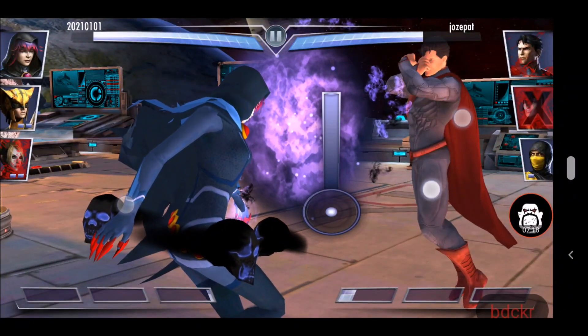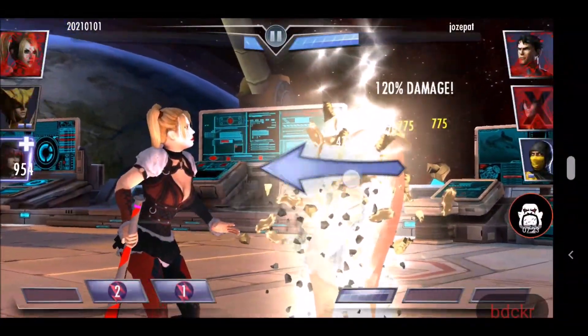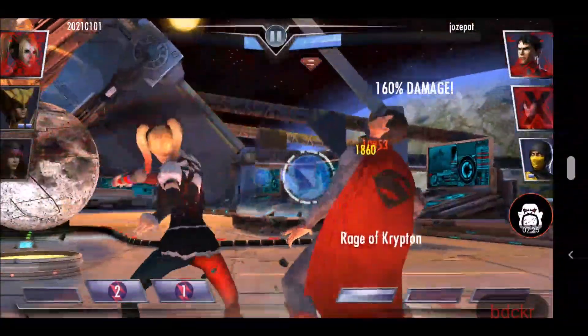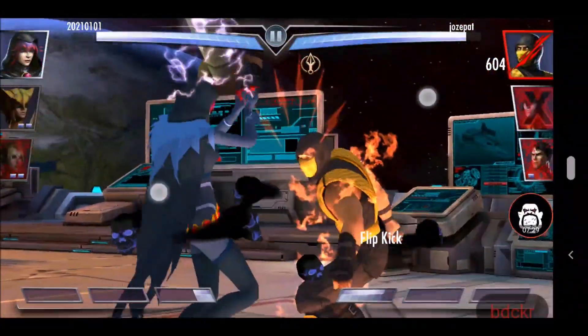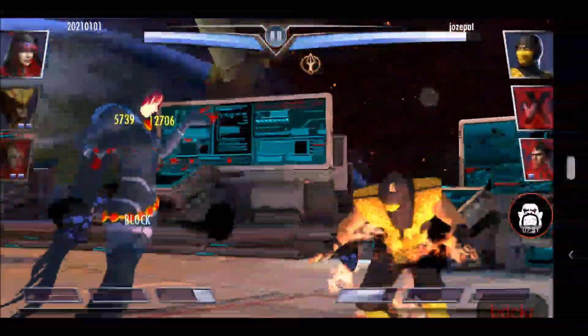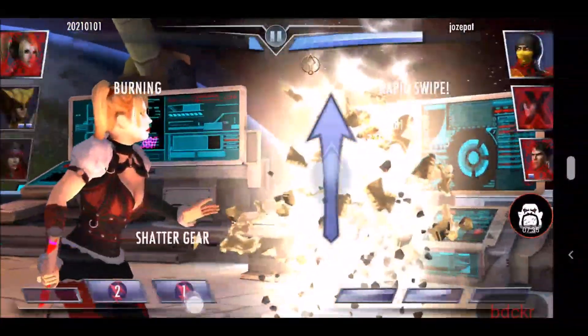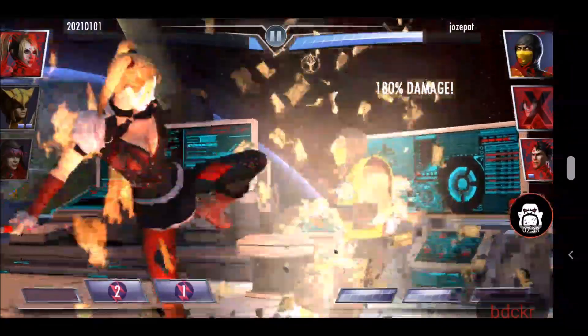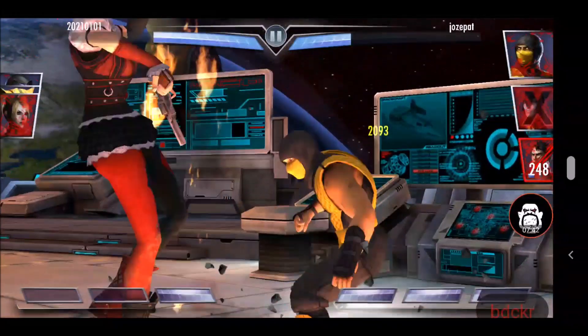You can use teammates like New 52 Wonder Woman in a non-orthodox way — she'd be an amazing teammate to give him power and make up for the limited gear offense, because he counts as a Justice League teammate that she can give power to. He's also got other passive abilities to make him more dangerous against opponents.